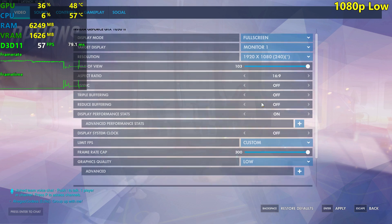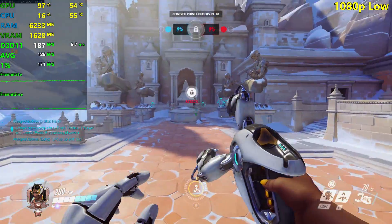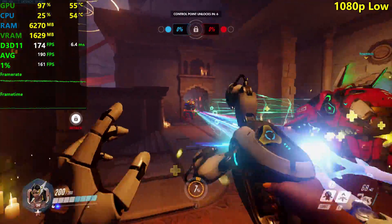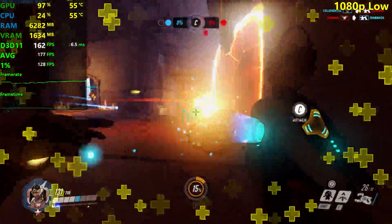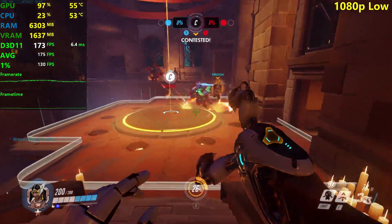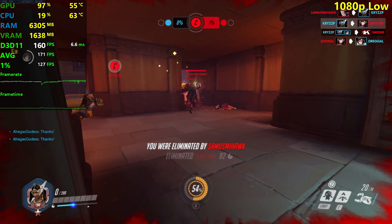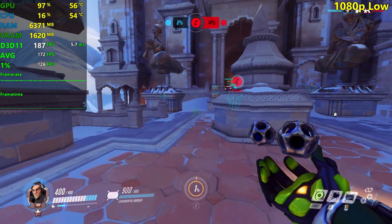Alright, we're here playing with Symmetra at the same settings we left it. Texture quality is set to high because it doesn't really affect your frame rate. Let's start counting our FPS. If you have a 144Hz monitor, you're pretty fine with the GTX 1050 Ti — you're gonna have no problems whatsoever. It's a very smooth experience. I actually expected the 1050 Ti to perform worse than this.